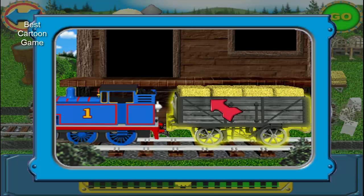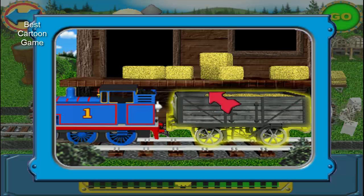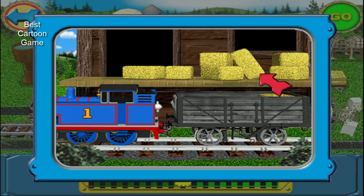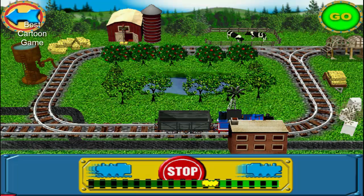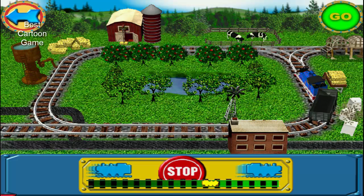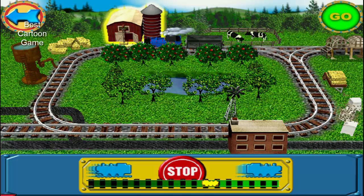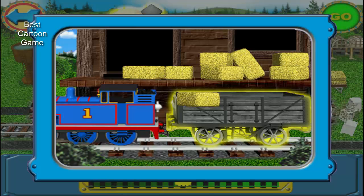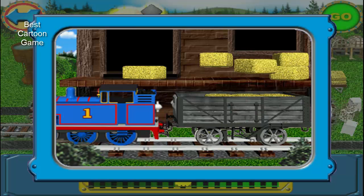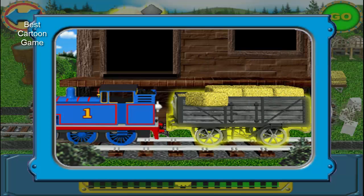Click on the truck to unload the cargo onto the platform. Nicely done! Cargo is ready to be picked up — click on the cargo on the loading platform to move it into the trucks. Nicely done!